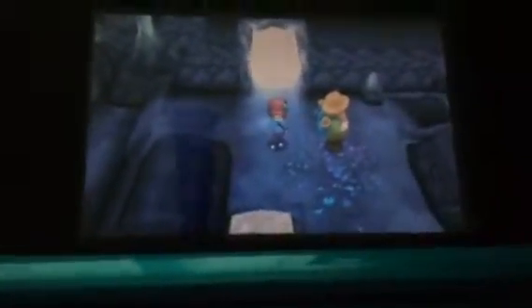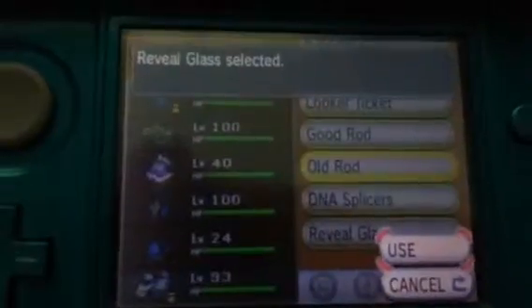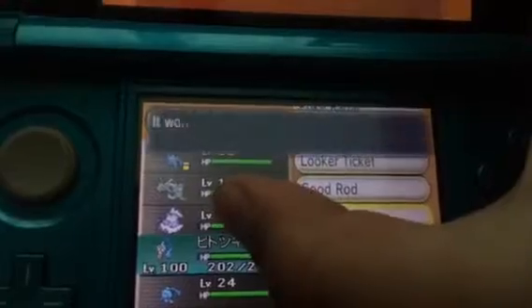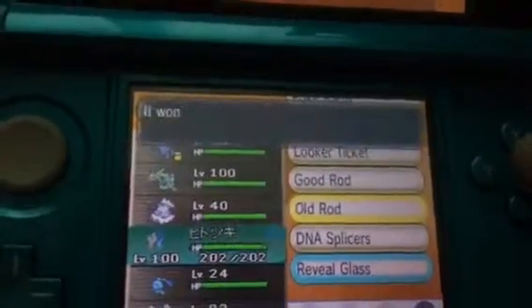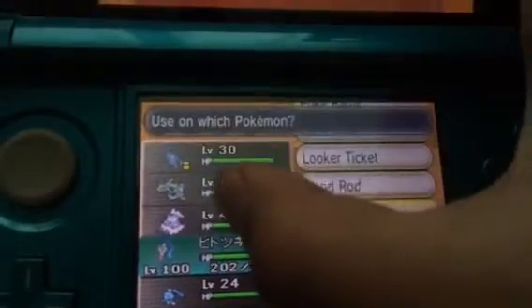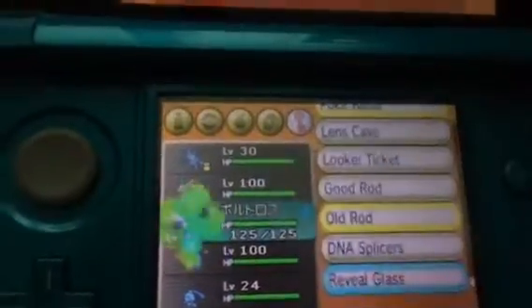The Reveal Glass should be in your key items. You should use it on Tornadus, Landorus, or Thundurus. And as you can see, he changed.